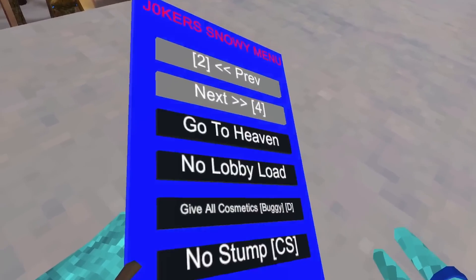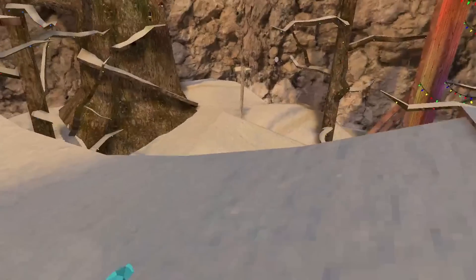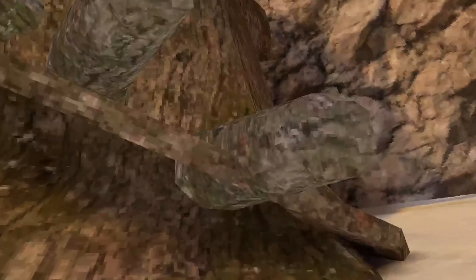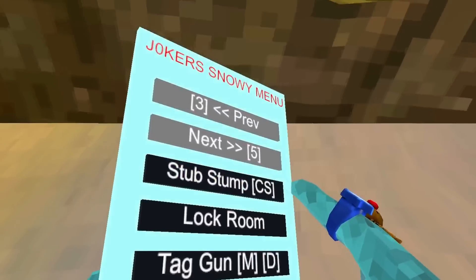There's something that shoots me up — I'm not gonna do that one. No Lobby Load, and Give All Cosmetics. Let's see if we have all the cosmetics — we do! We have all the cosmetics. Oh, the old stubs — this one's cool, that one's actually cool.